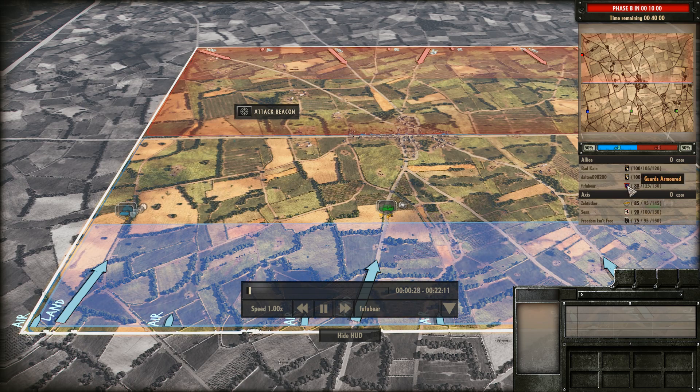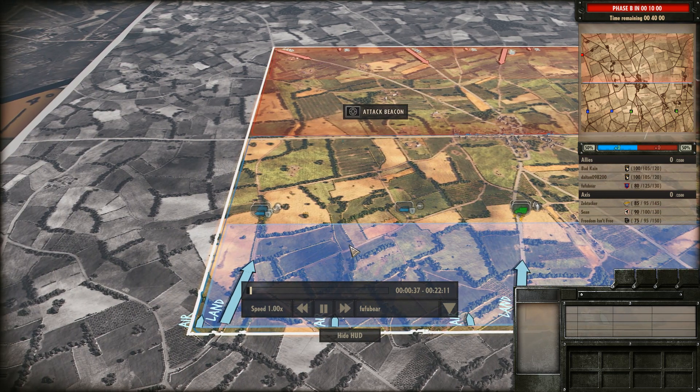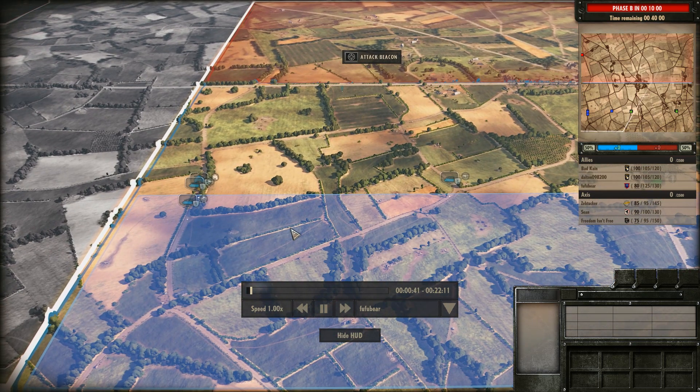This is the Guards Armored Battle Group, and this battle group focuses around British-made tanks, or at least some of them. As the British decks also tend to rely quite heavily, especially later on in the game, upon those Shermans.